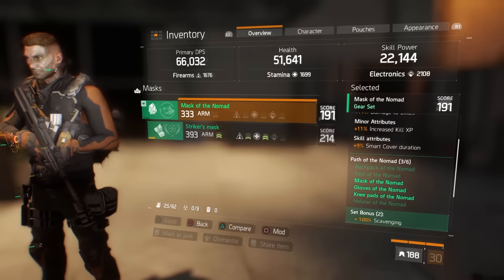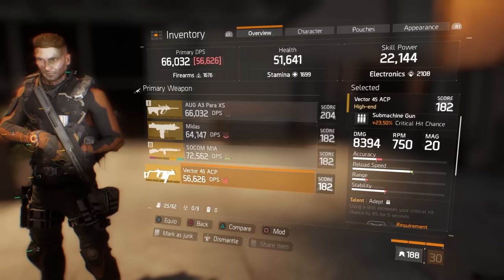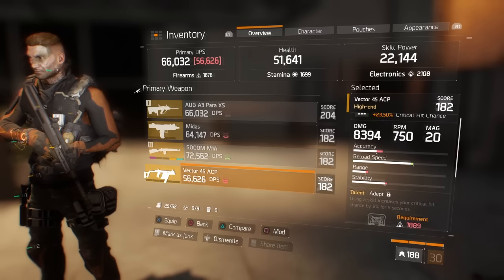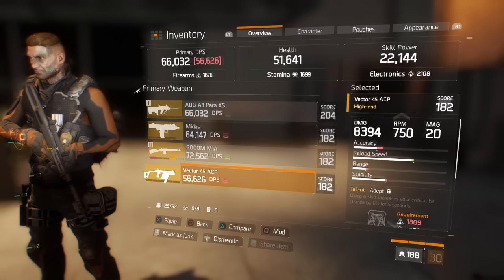Most people say the SMGs are the best and they're damn right, so today I'm going to compare what most people seem to love — the Vector 45 ACP. Now, I built 20 of these damn things and this is the best one I was able to get. The Vector 45 ACP is currently the crown champ to most people, but I think it's getting kicked off the throne today.